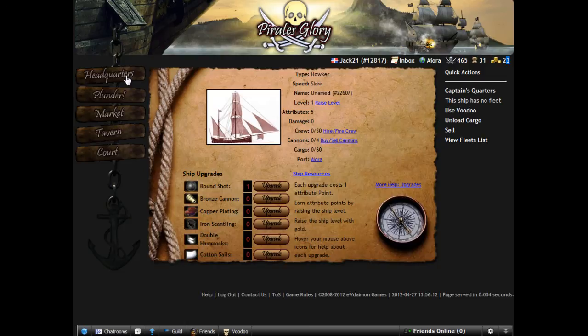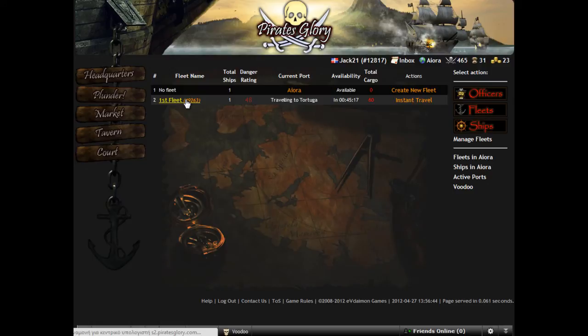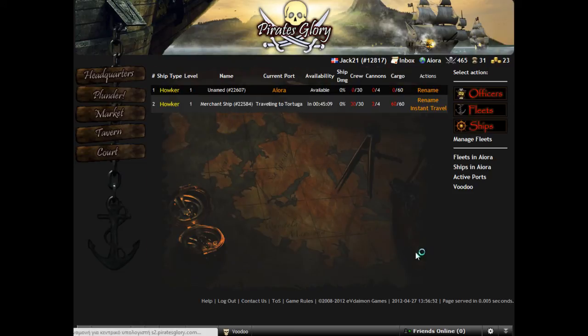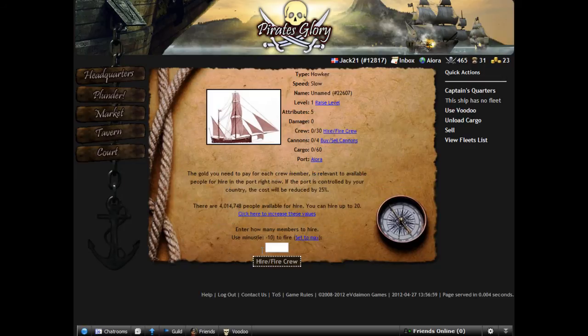We will add it to our current fleet. Let's go and see our current fleet. We will add crew. Here we will see that we want to hire 30 crew, but we can hire up to 20.